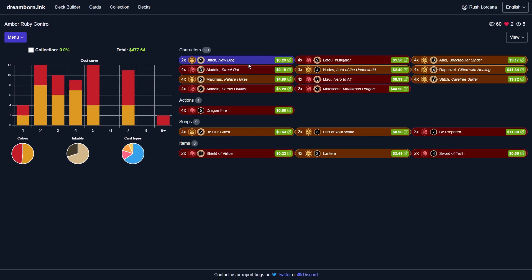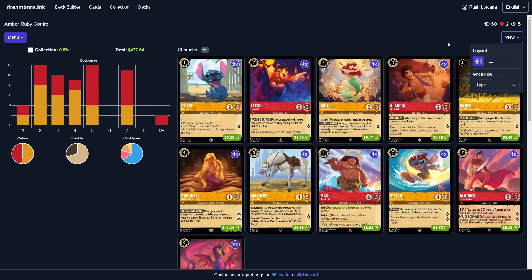Alright Illumineers, today we're taking a look at Amber Ruby. The deck comes in at $477.64. It is the third time I am making this intro, because I forgot to record the first two times — apparently just being challenged today.